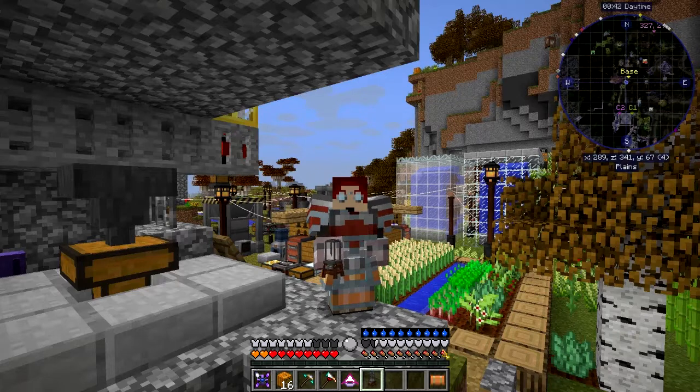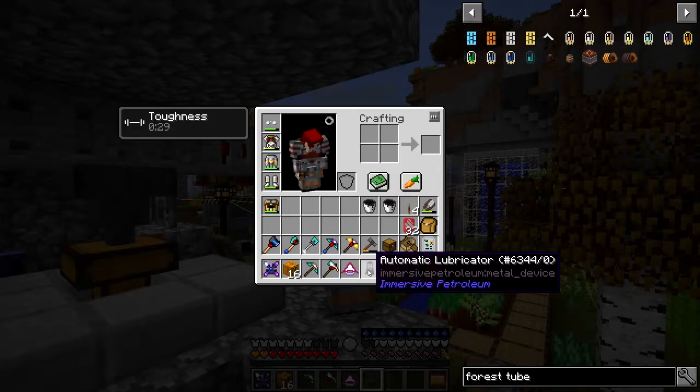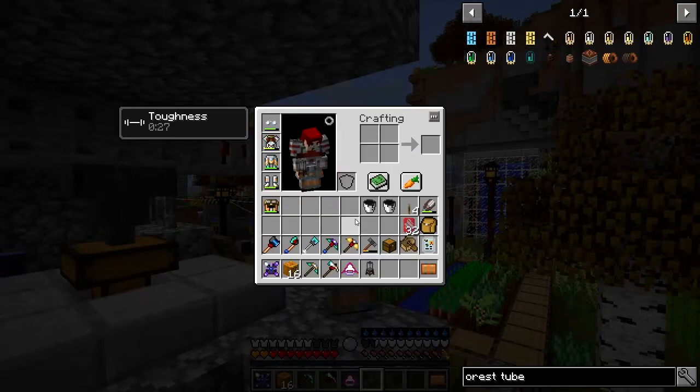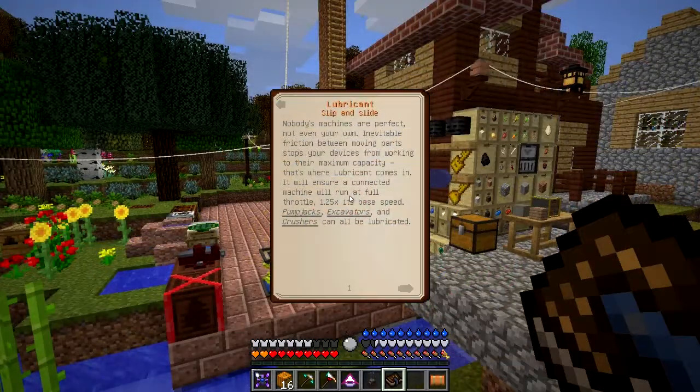I was going to do the Immersive Engineering ones but first I'm going to do some Magnetic Craft ones, especially because of this item which comes from Immersive Petroleum. If we look at the usage of this, it doesn't tell you much about it. The recipe is fairly straightforward - just a pipe, some glass, and some treated wood planks - and you use it for lubricating machines. The lubricant description says nobody's machines are perfect - inevitable friction between moving parts stops devices from working at maximum capacity.